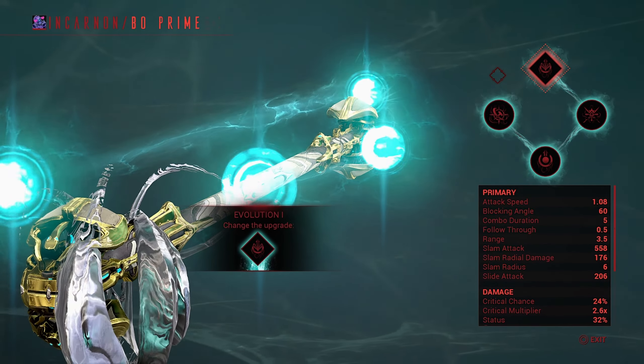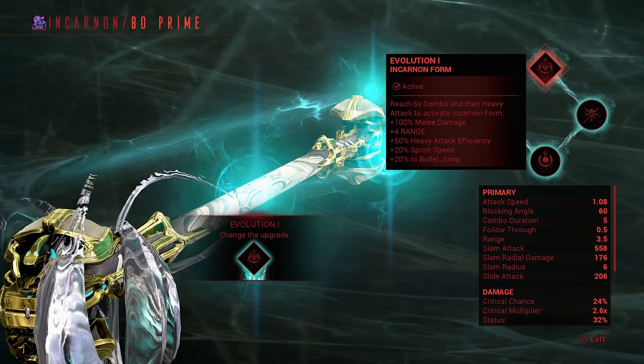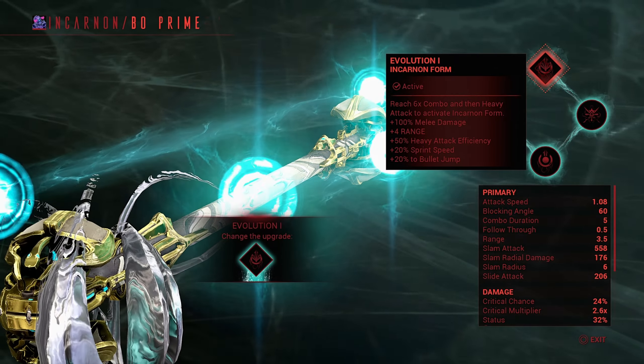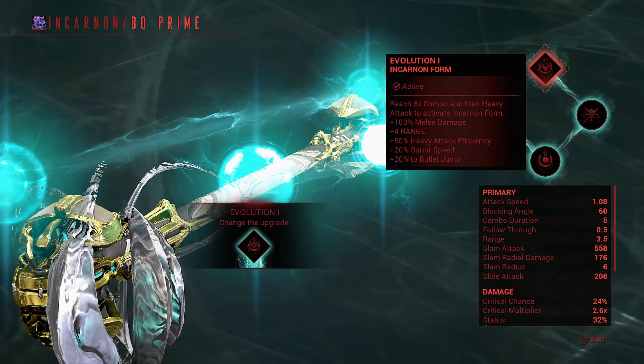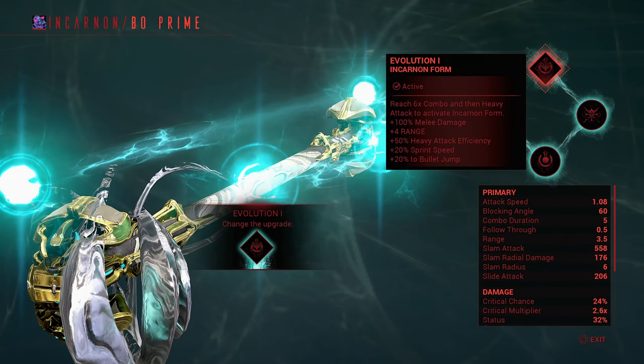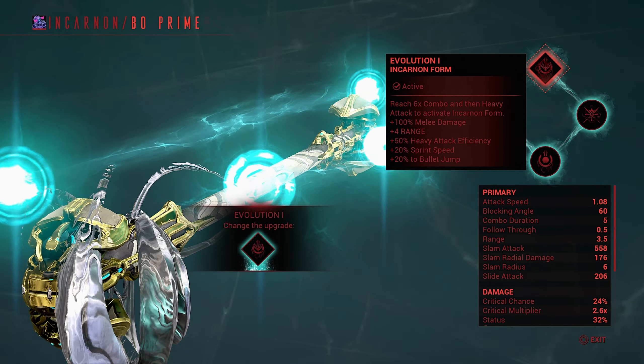Evolution 1 gives you, when you activate the Incarnon form, 100 melee damage, four range, 50 heavy attack efficiency, sprint speed, and bullet jump. You can see all the numbers we have.